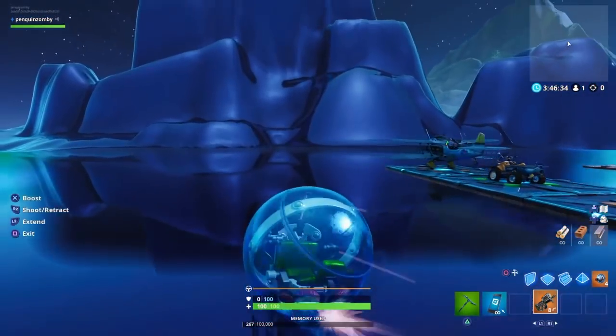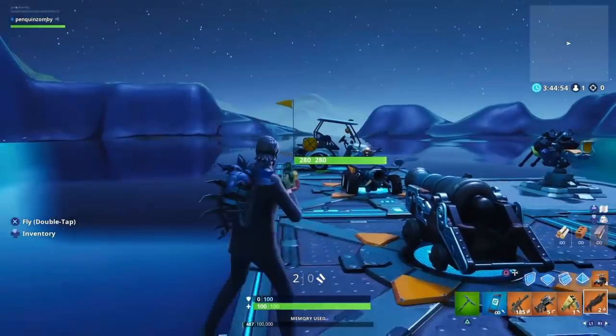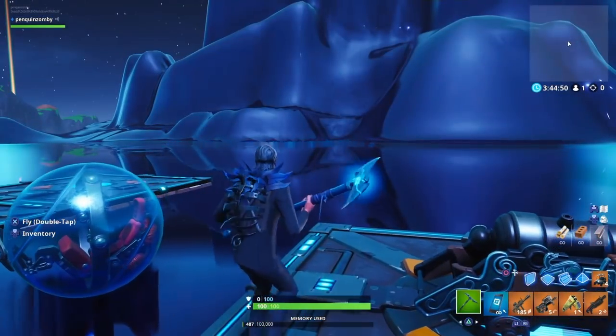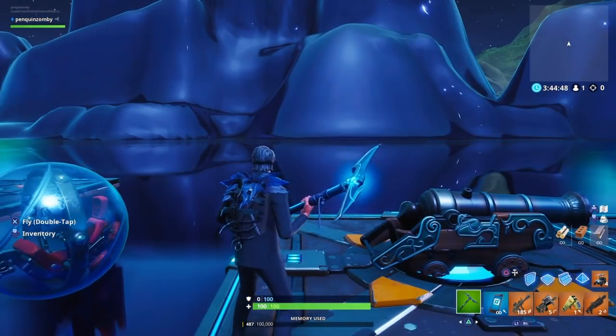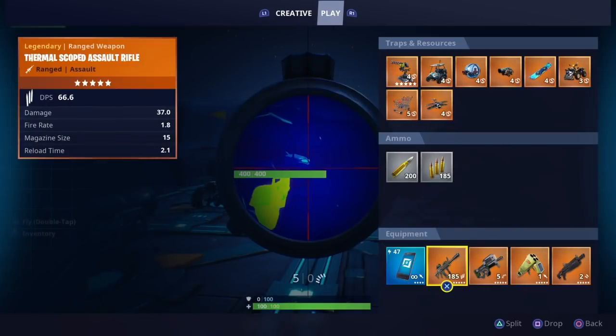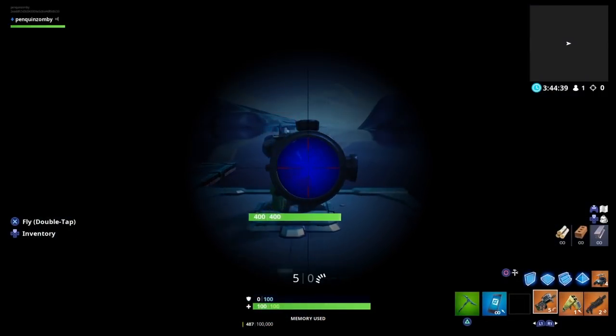To do the glitch again: all you want to do is empty out your thermal AR clip, then switch to your pickaxe to prevent you from reloading. Then switch back to your thermal AR and before it starts doing a reload animation, zoom in and then switch weapons. This will glitch out your screen.